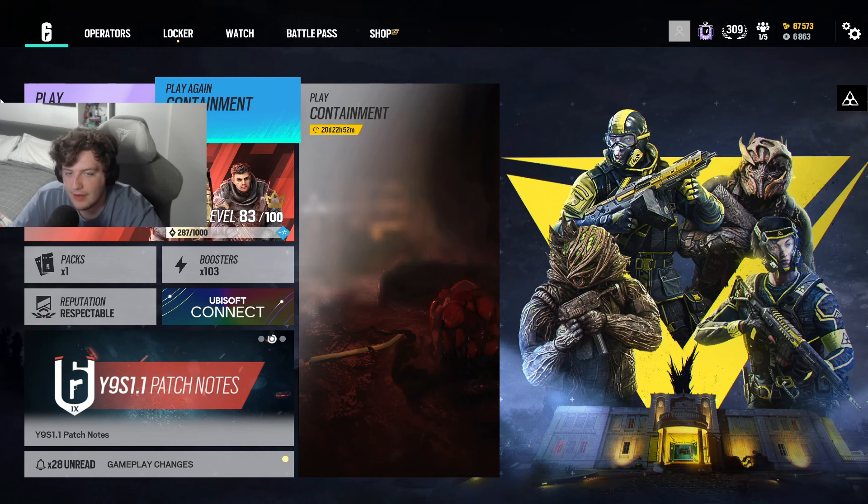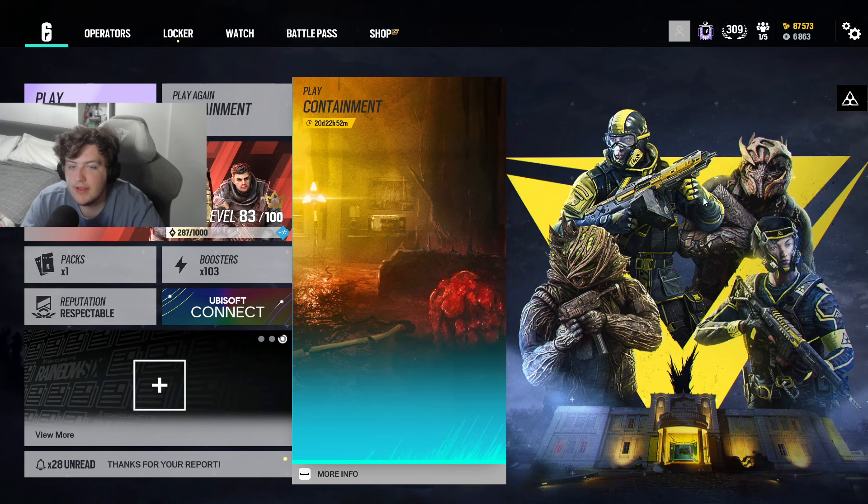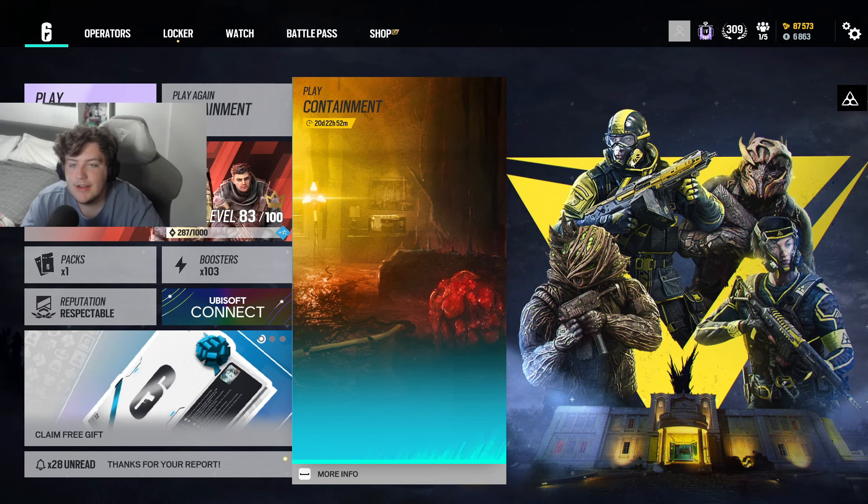This event has been a thing before, however they have updated the packs and added a few new skins. As you can see, there's two new Protein operators — Bandit and Mozzie — and two new React operators, Habana and Zofia.